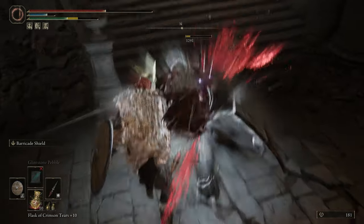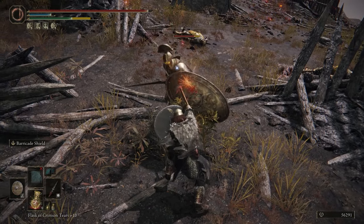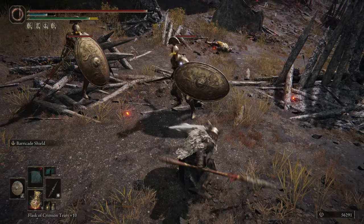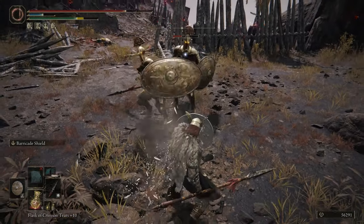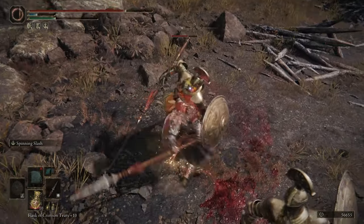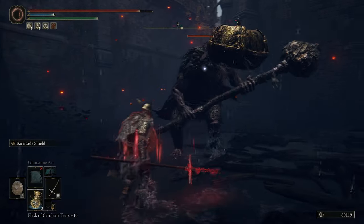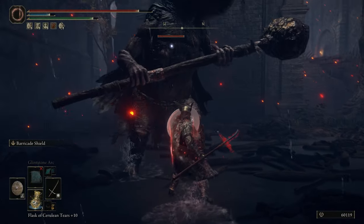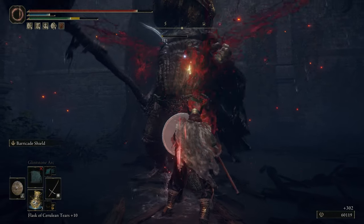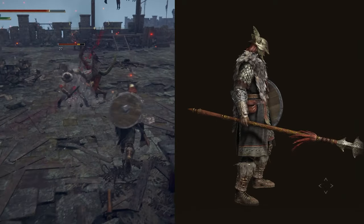To maximize this setup, use the shield's Ash of War Barricade to block attacks while you either thrust your spear forward at the same time or counter-attack to land heavier hits for more damage. With the Partizan Spear, look for openings to land special attacks for crazy damage on tougher enemies. With the Cross Naginata, just use Seppuku and hide behind your shield while enemies explode from your pokes.